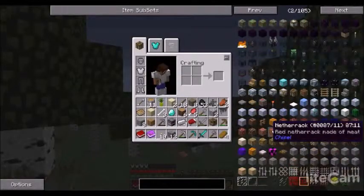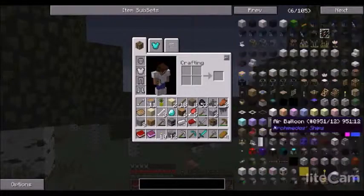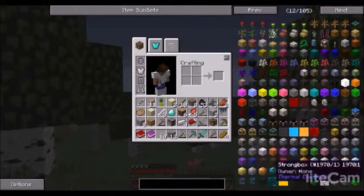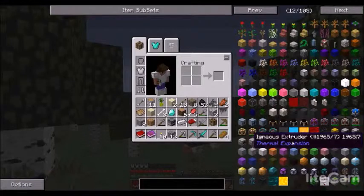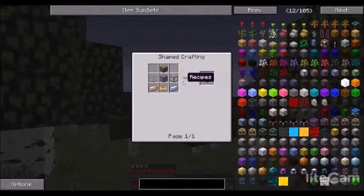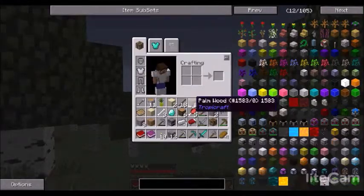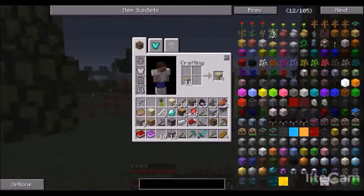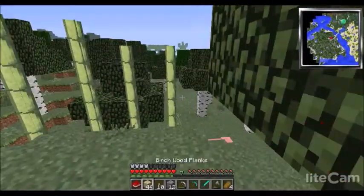First I'm going to make what's called an igneous extruder — I think it was on page 12. What that does is it can make smooth stone, cobblestone, or obsidian, and I think that will be quite the help once we get it going.